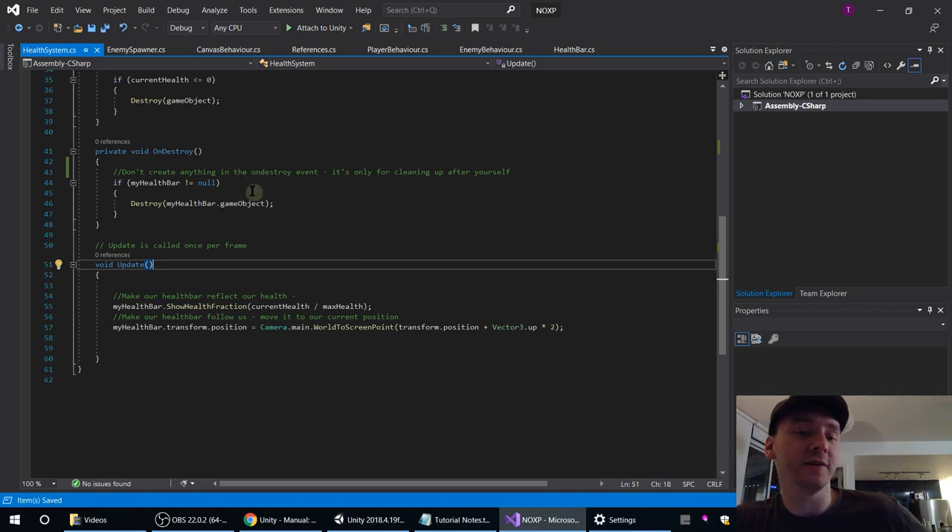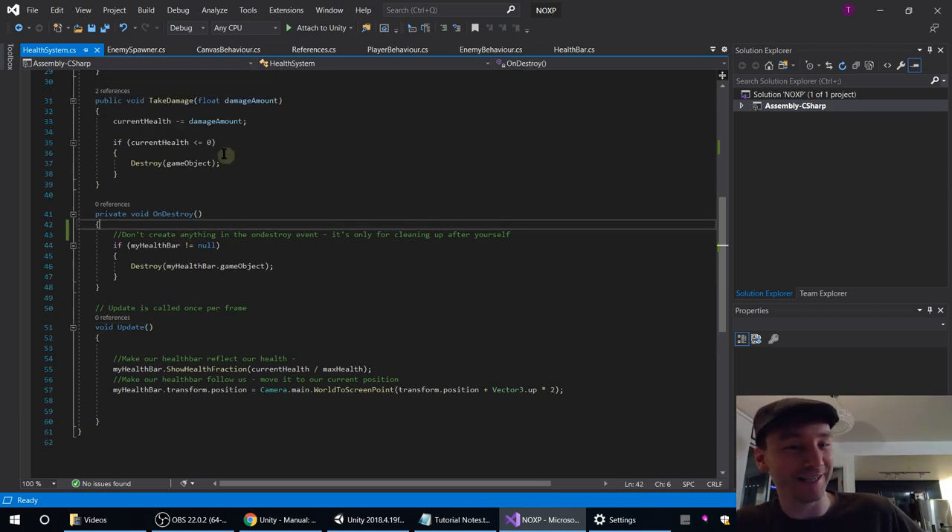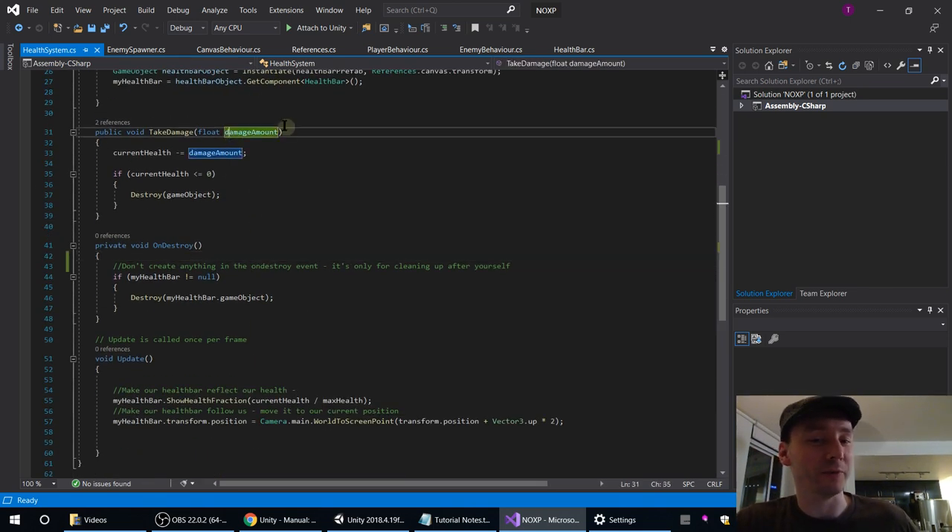Don't create anything in the OnDestroy event — it's only for cleaning up after yourself. If you create something in OnDestroy, Unity will complain at you when you stop playing the game. Because Unity itself, when you stop playing, wants to delete all the things from the scene that were created during runtime. When it tries to destroy these things, it creates explosions and stuff — that's too late, it's already shutting the game down. So you'll get leftover objects in your scene that you can see and click in the scene view, but they don't appear in your hierarchy. So don't create anything in OnDestroy. Instead we'll create it when we take damage.